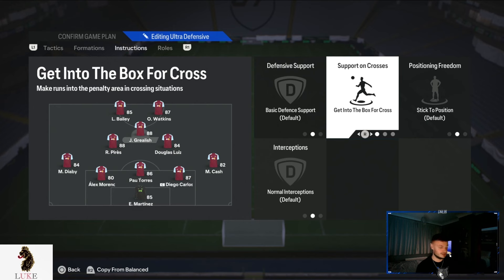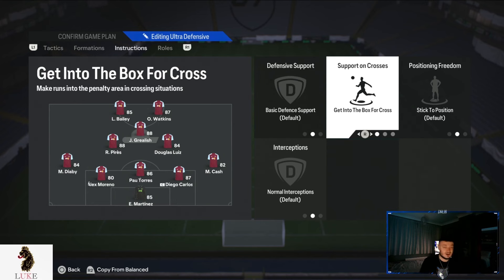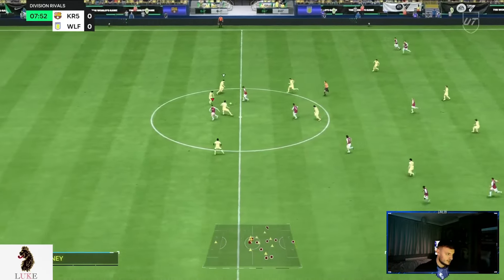The CAM is on completely default settings apart from getting to the box for cross. I want my CAM to be like a number 10 but almost like a shadow striker at the same time — in the box creating opportunities and scoring goals. In my opinion, the CAM is the most important player in this formation; everything goes through the CAM. Whether it's assists or goals, that player needs to be your best player.